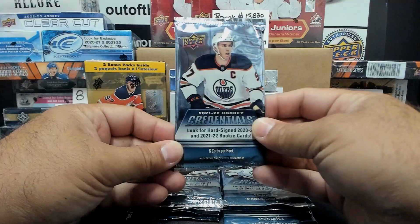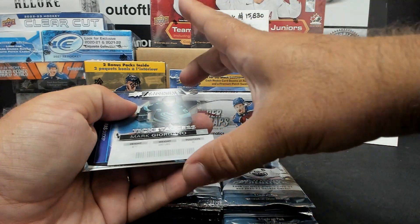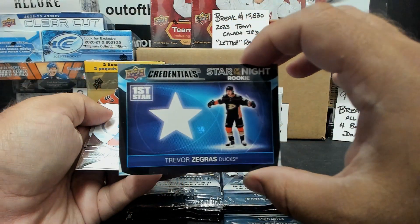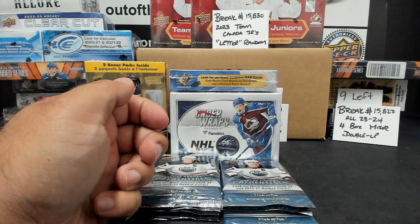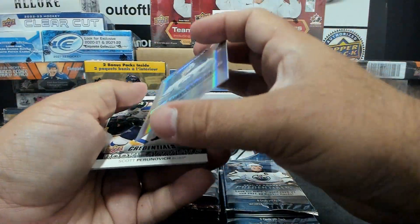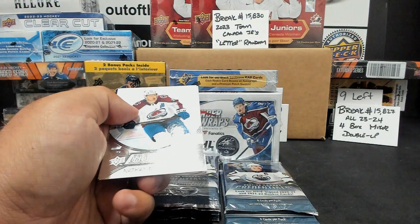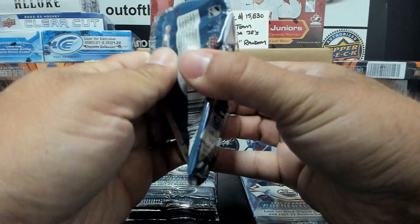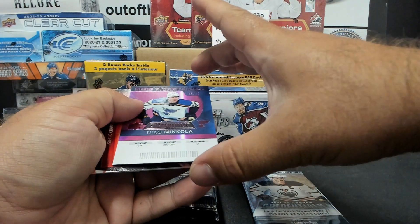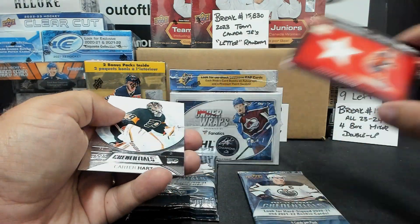All right, here we go — pack number 1 of the 21-22 Credentials. We've got a Mark Giordano Ticket Access Clear Cut at $1.49. Star of the Night rookie Trevor Zegras. Debut Ticket Access Ukka-Pekka Luukkonen at $7.99. Rookie Arrival Scott Perinovich.